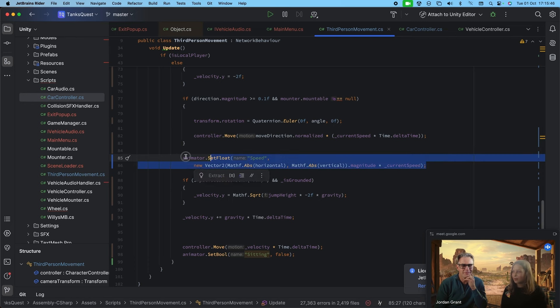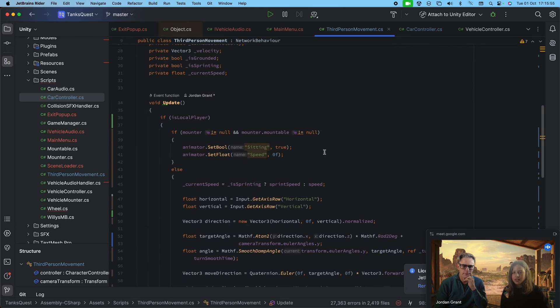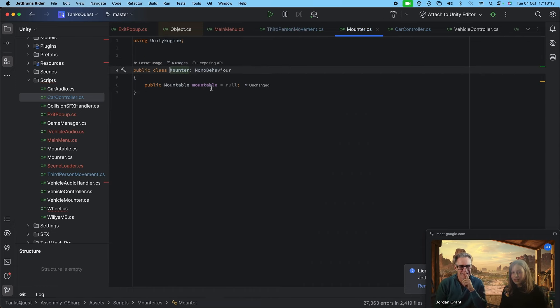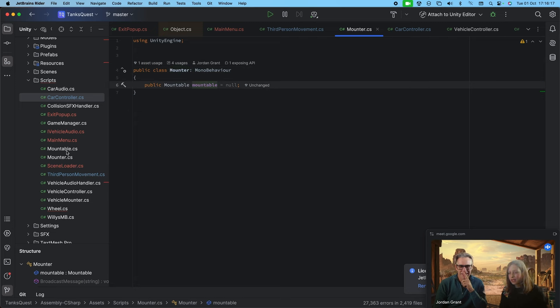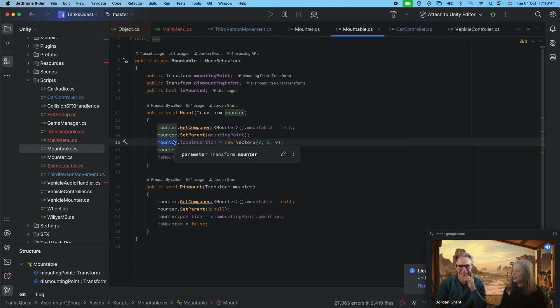We're checking if we're grounded — it's heavily based on Brackeys' code. We're setting floats for speed so we can go faster or slower. I've actually made a video on third person movement that I kind of followed again to get this working. I'm also setting the sitting animation to true or false. The more interesting code is the Mount system — it's an object that can mount another object, in this case our vehicle.